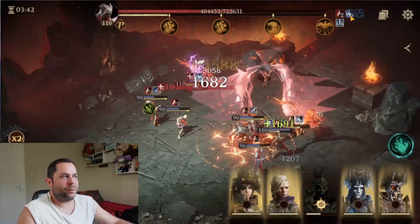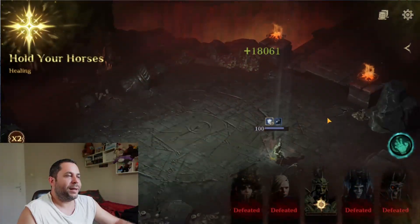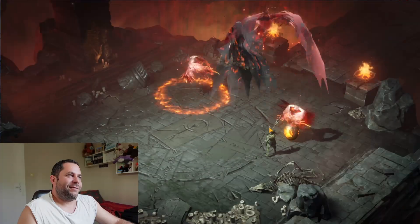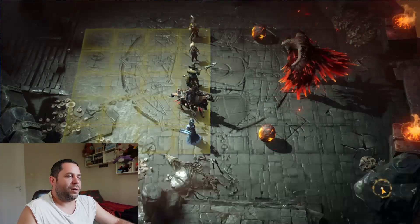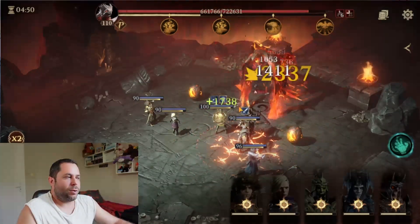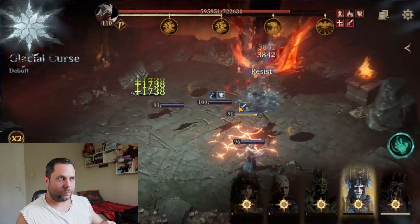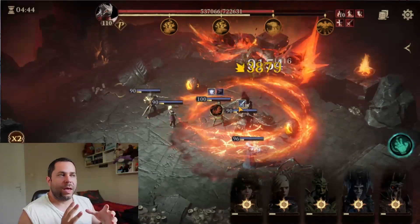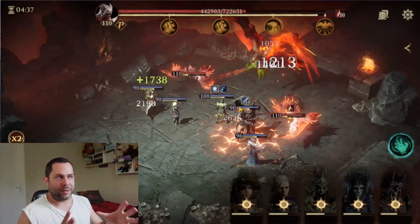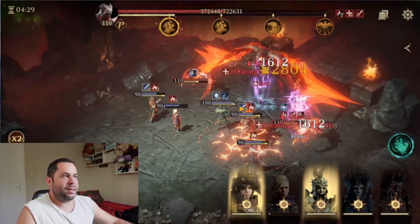This buff will refresh from time to time and at some point it disappears - that's the moment we strike. At the beginning, you can fire up all your heroes and most likely the first two cycles will deal pure damage, because your heroes won't trigger enough hits for the boss to catch up with the healing conversion. After that, 100% of damage starts converting to healing.